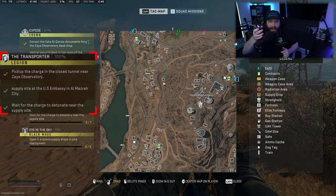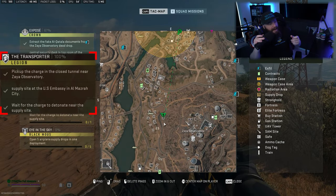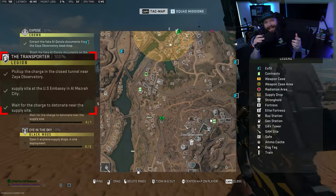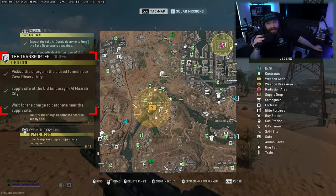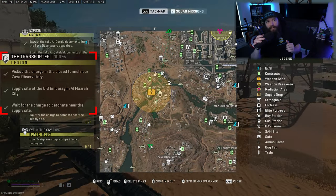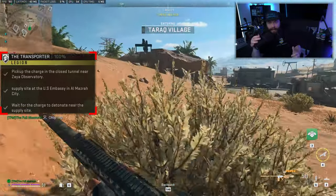This mission is a three-parter. All of it takes place on Al-Mazra, the OG map. Basically the expectation is for you to go to a location, pick up a charge, transfer that charge to the US Embassy which sits in Al-Mazra city, and then wait for it to detonate.